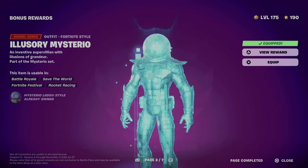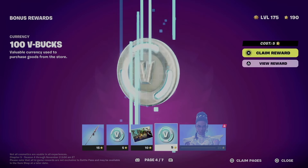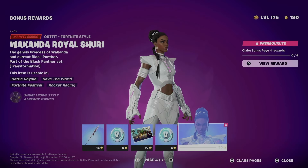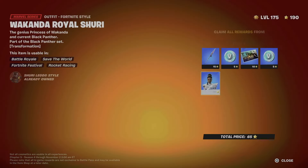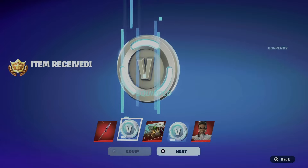Moving on to page number four — same deal, just claim the whole thing to unlock this awesome skin style. Claim pages, hold X, and there we go. You can equip items and grab some V-Bucks.